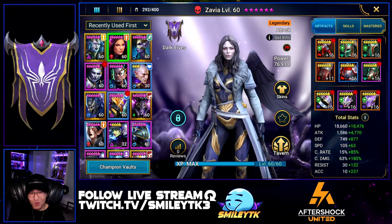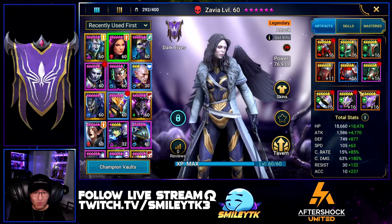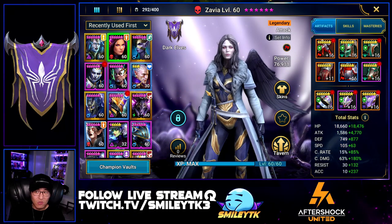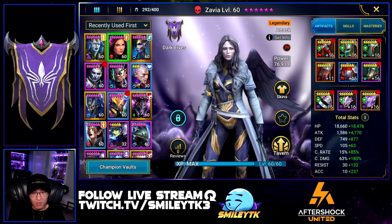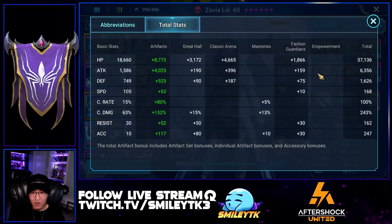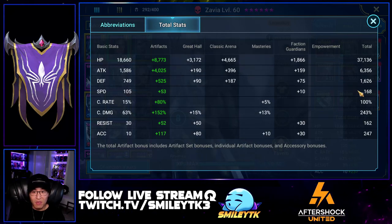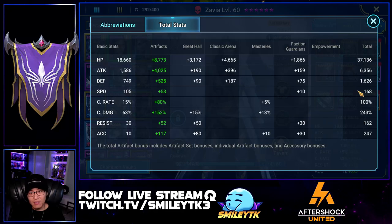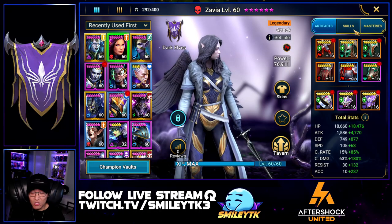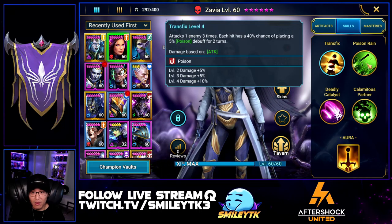Zavia was the core of my team. I originally had her in a Relentless set but took it off because the extra turns weren't working out the way I wanted. I tried to go for a more consistent, completely tuned team. Zavia goes right after Mythrala because for the first wave she's nuking right after the hexes land. She's at 168 speed, crit capped, 243 crit damage, and as much attack as I can get. She puts out a lot of poisons with her A1 and A2.